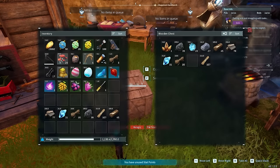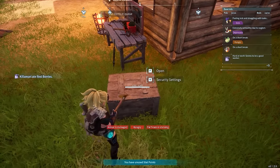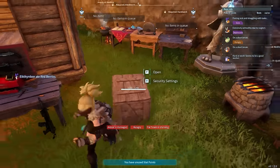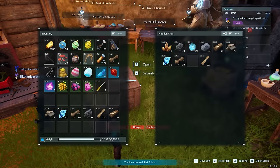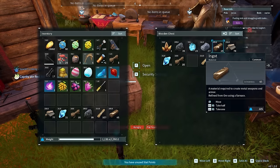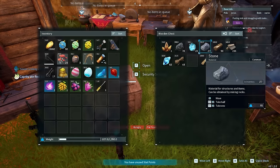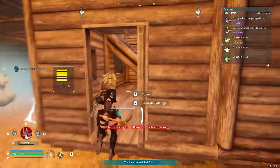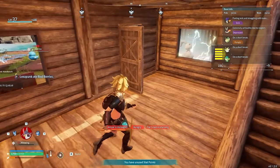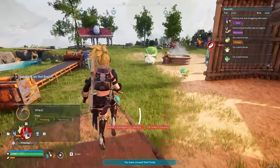A really helpful tip: once your storage containers are organized — say one chest holds ore next to your furnace — when you open a chest and press R on PC, it automatically deposits all matching materials from your inventory into that chest. So if those materials are already in there and you press R, it'll sort them automatically. Just go around to all your containers and press R to fill each one with the right items — the game will sort it for you once you've started the piles.